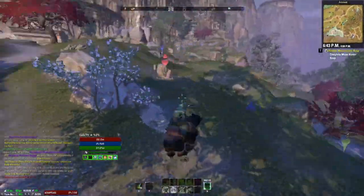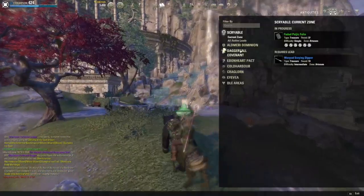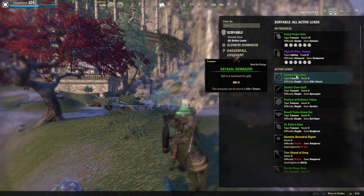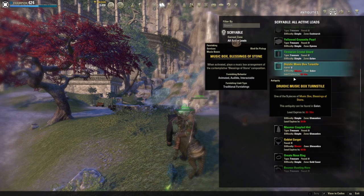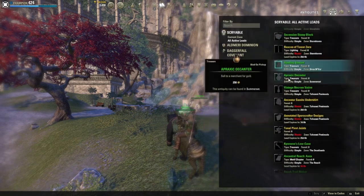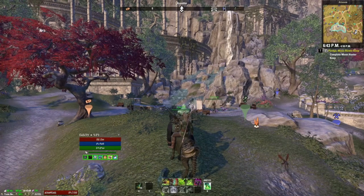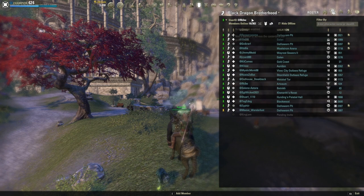Until you reach level five pretty much. Once you reach level five you can go into your scrying leads, scroll down, and find any purples you have. After level five you can do purples. This one you see is at the Reach.